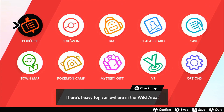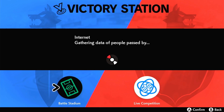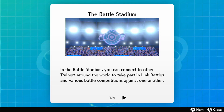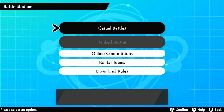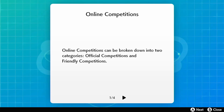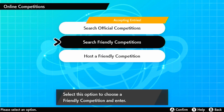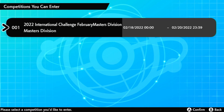Once we're connected to the internet, press X to get into the main menu, then go down to Versus, and it says Battle Stadium. This is Battle Stadium — go to Online Competitions, and it'll check the status of the competition. Then it says Search for Official Competitions. As you can see it's accepting entries.